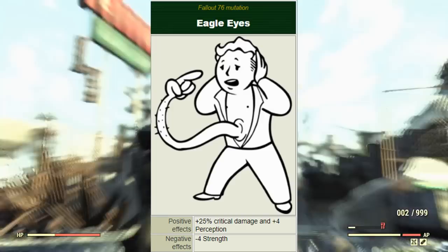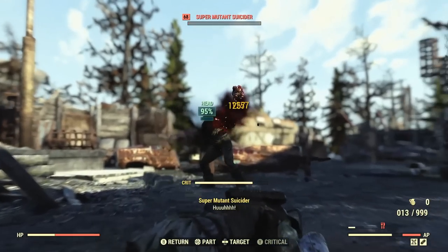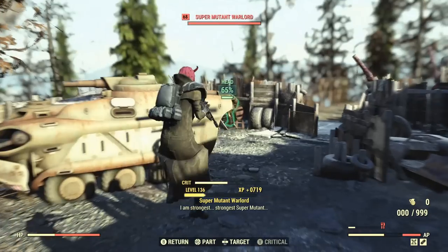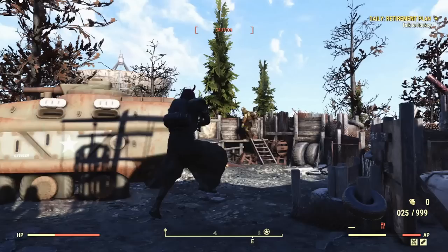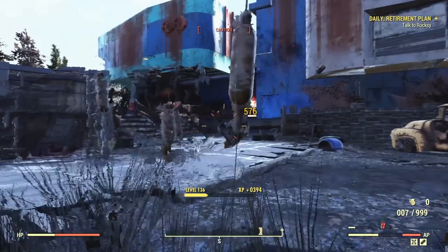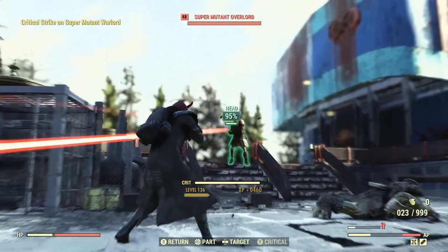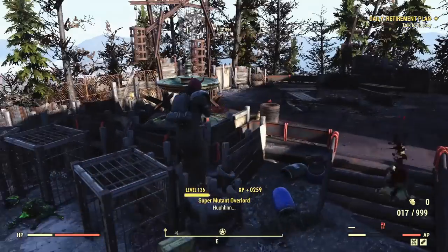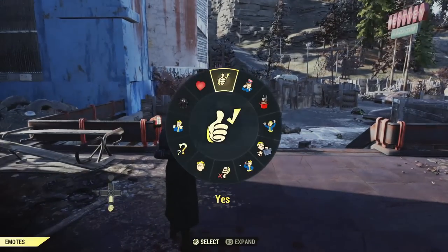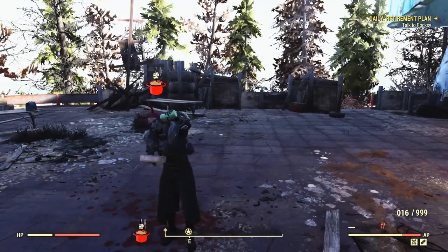Then we have the Eagle Eyes mutation, which increases your critical hit damage by 25% and increases your perception by a further 4. The negative is a minus 4 to strength. This is amazing for all ranged builds that use VATS predominantly — riflemen, commandos, pistol and shotgun builds. I don't recommend it for heavy builds since VATS isn't viable there, and it clearly has no melee benefit since it removes strength and we can't effectively utilize the critical hit bonus in melee.